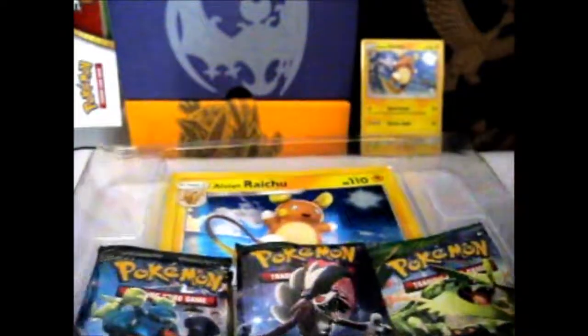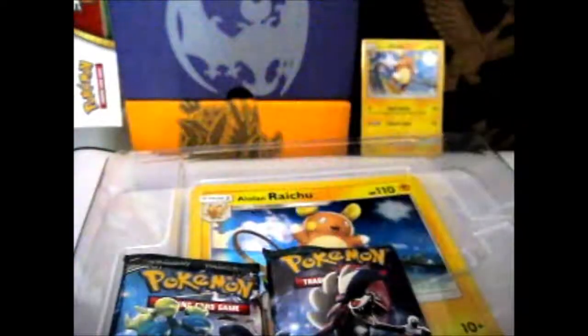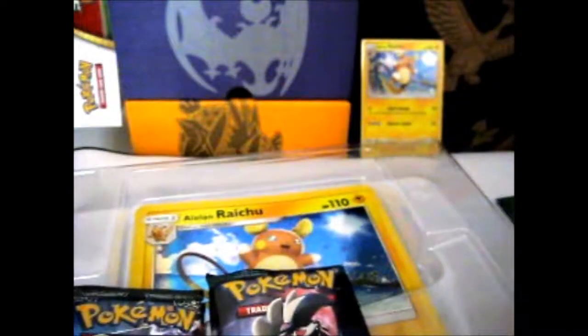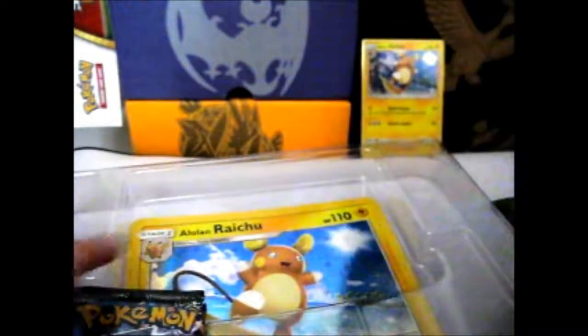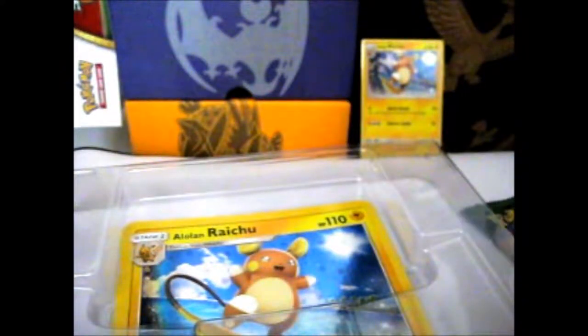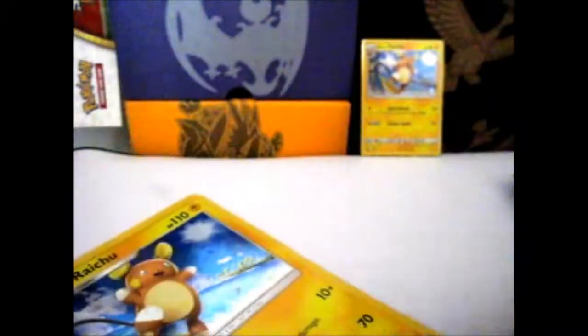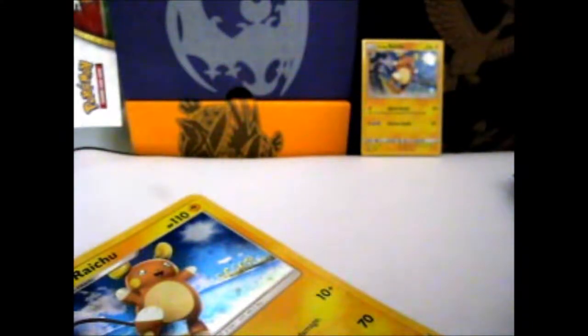So where to go? We have Roaring Skies — haven't opened this in a while. I've never pulled a Rayquaza or a Mega Rayquaza, so there's a chance for that. We also have Burning Shadows and Guardians Rising. We'll go oldest to youngest, because with Guardians Rising I'm trying to find Tapu Lele, and so far no dice.